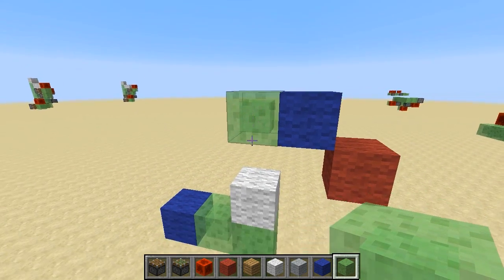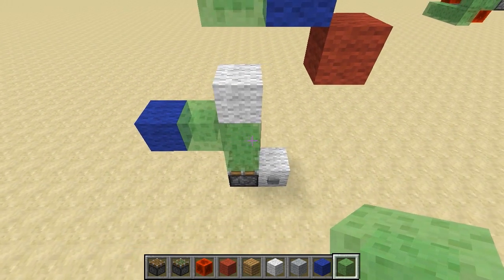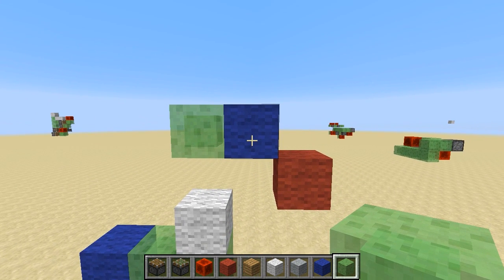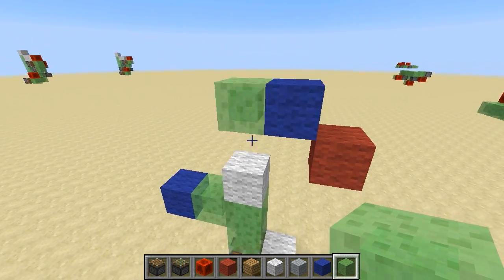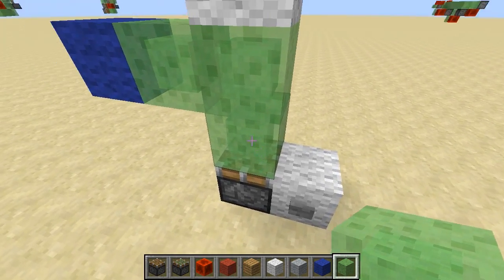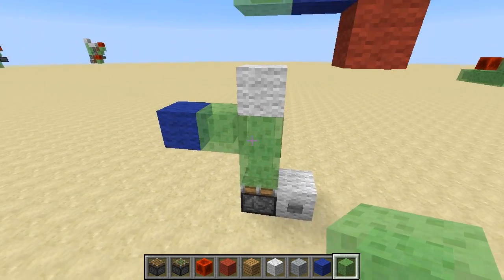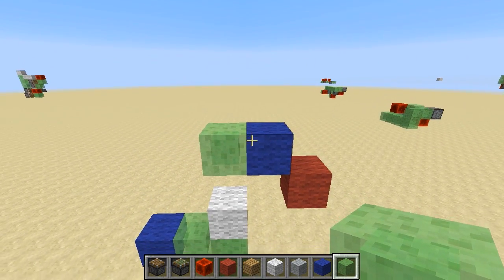When this slime block on top was originally pushed by the sticky piston, it was in the original row of pushed blocks and therefore became energized. As a result, it was able to grab the blue block and bring the blue block up. However, when the sticky piston retracts, it does not energize all of the blocks in the row — it only energizes the slime block that it's grabbing that's directly adjacent to the sticky piston. As a result, these blocks became energized and pulled these two back down, but this was left floating.